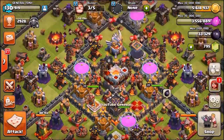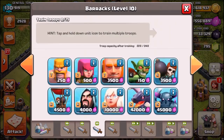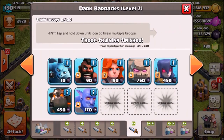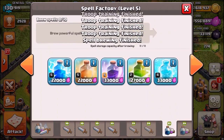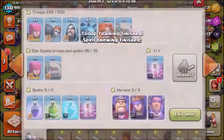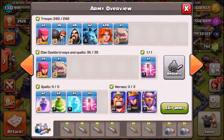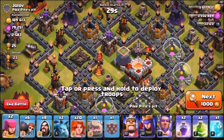Now we're going in for a live attack. Let's gem the valkyrie to get one more, grab two minions, gem the jump spell — and I believe that's it. Heroes are ready. We're also going to be using a golem inside of the clan castle, 8 wizards, and 20 valkyries. Let's go into the multiplayer battlefield.